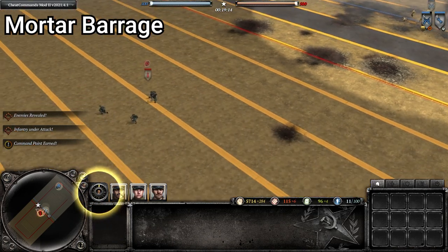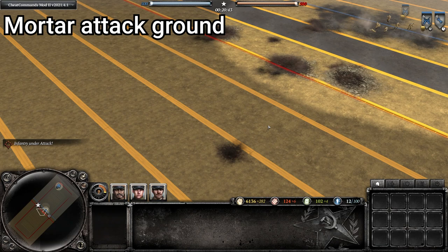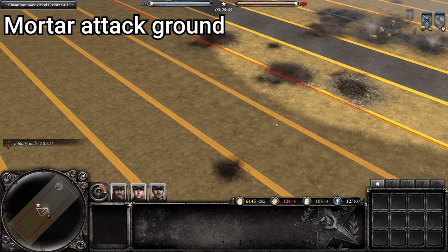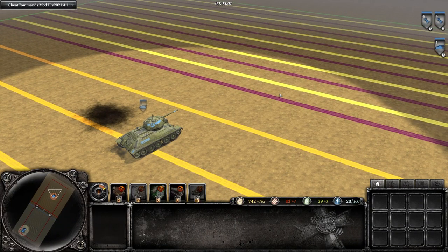Using attack ground or barrage means the mortar is not revealed in the fog of war until the shell does damage. Your opponent may still hear the mortar firing, however this is harder to notice during hectic fighting and they will probably have a much worse idea of what the mortar is actually targeting, making it trickier for them to dodge.